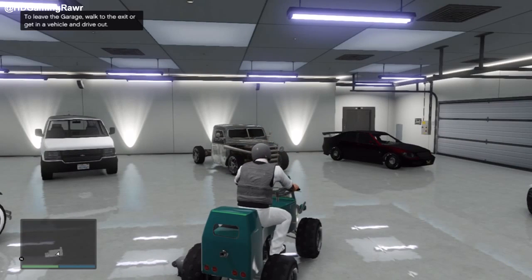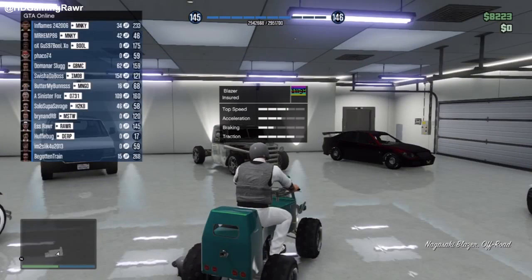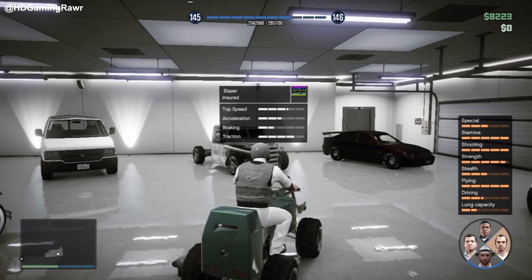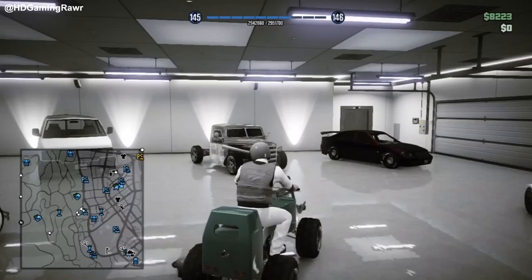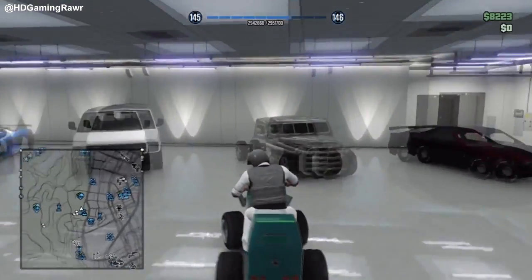What you want to do is get onto the car, motorbike, or blazer that you want to use. Then accelerate and hold down on the d-pad while moving the right analog stick right, left, or up at the same time. As you can see, this happens and this screen should pop up.